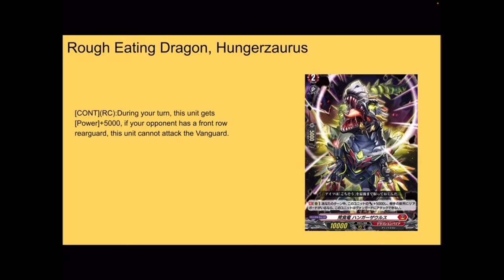First up, we have Rough Eating Dragon, Hunger Zarrus. 10k base, grade 2, intercept, 5k shield, Dragon Empire for Overdress. Continuous rear during your turn — this unit gets plus 5k power, and if your opponent has a front row rear guard, it cannot attack the vanguard. So obviously, this is meant to be used for Eugene, to give you incentive to murder the front row rear guards. Or even if you don't, you can just murder the back row rear guards and swing at this thing for 15, because it's a guaranteed plus 5.